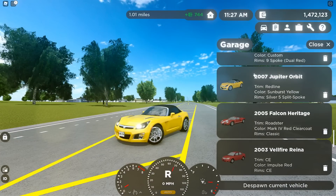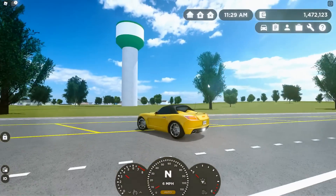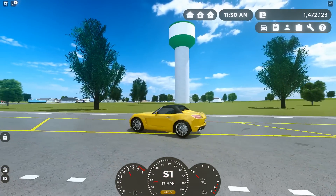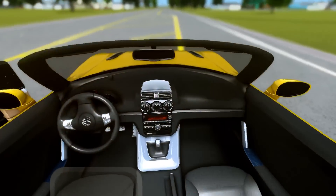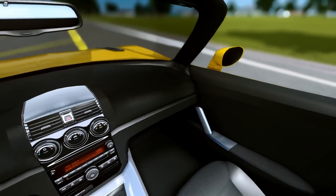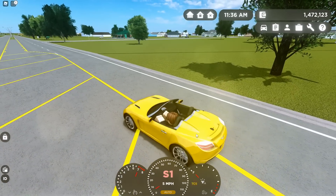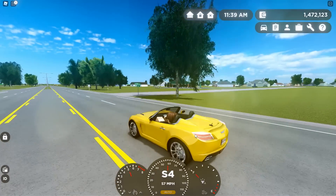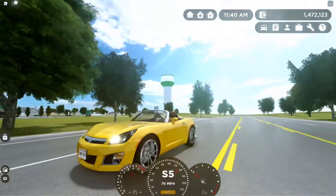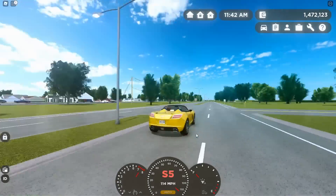Then that's the last car we bought — the 2007 Jupiter Orbit. You guys probably remember this car from GB3. Here it is with the convertible. Before we get going, let me do a little interior tour. Nothing really special in the interior — I mean, it is a Saturn, right? But pretty cool nonetheless. Let's go — the blinkers and everything look really cool.